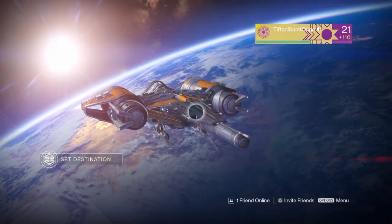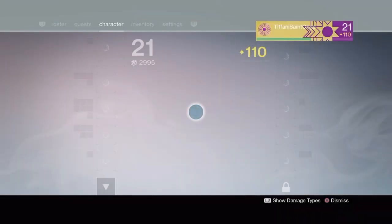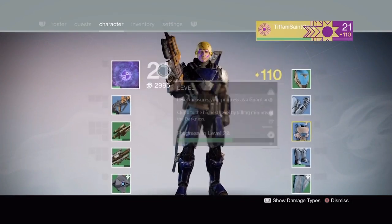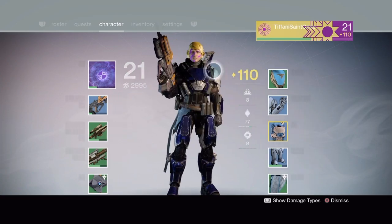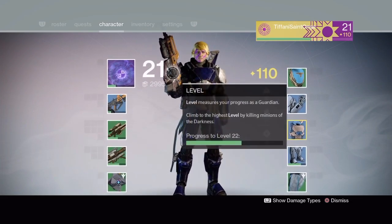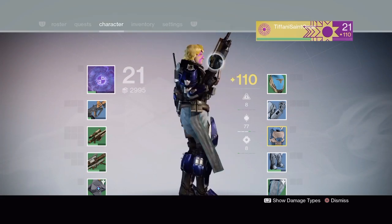Hello everybody, this is Greg29407 with another edition of Destiny. We are playing our Titan named Tad, who is now level 21. We got to level 21 in our last mission and he now has a light of 110, so we're getting up the ladder a little bit. It looks pretty chic and elegant in that new shader costume we've got.